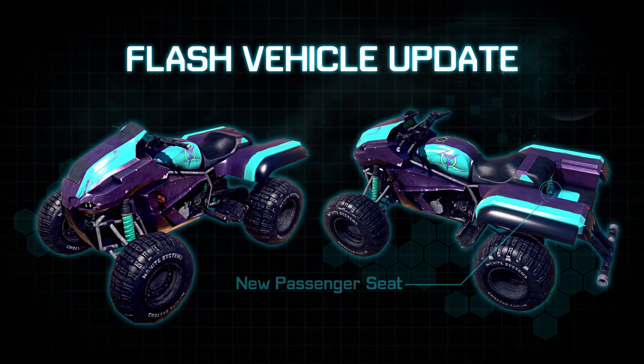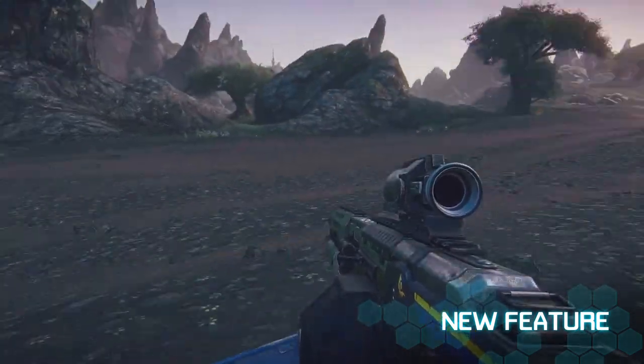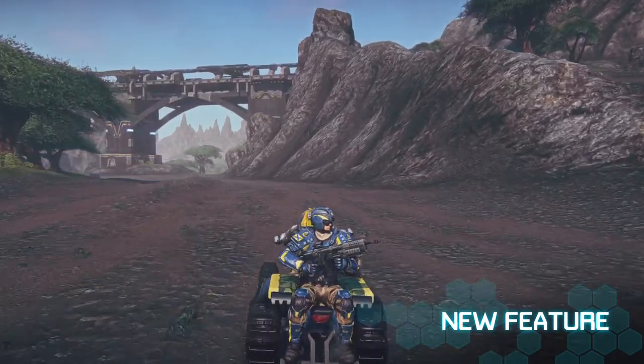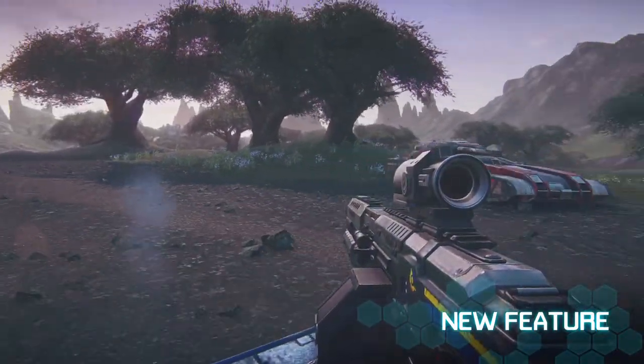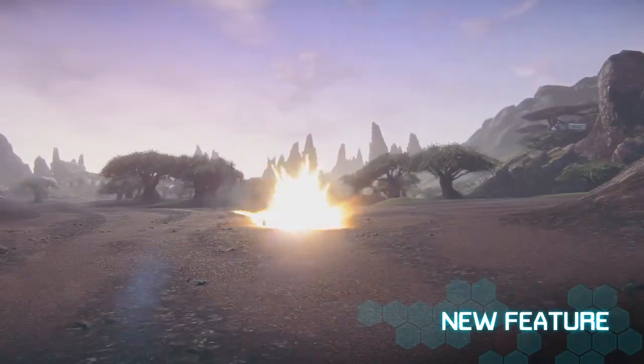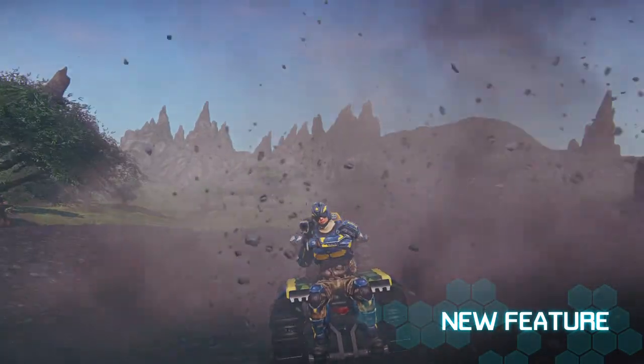This month's vehicle update is focused on the Flash. Adjustments have been made to the model to account for a new passenger seat. You'll notice that you now have a secondary seat on the back of your Flash. While another passenger is in this seat, they will be able to use any items in their loadout other than deployables like the Engineer's Ace Tool for mana turrets. That means you can throw grenades and shoot down your foes with your favorite weapon as a passenger in the Flash.